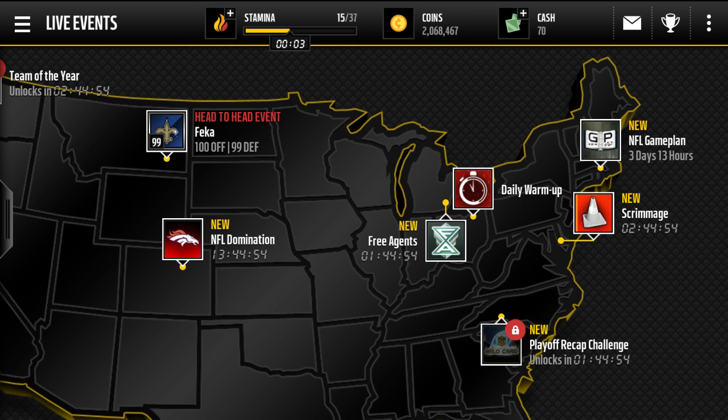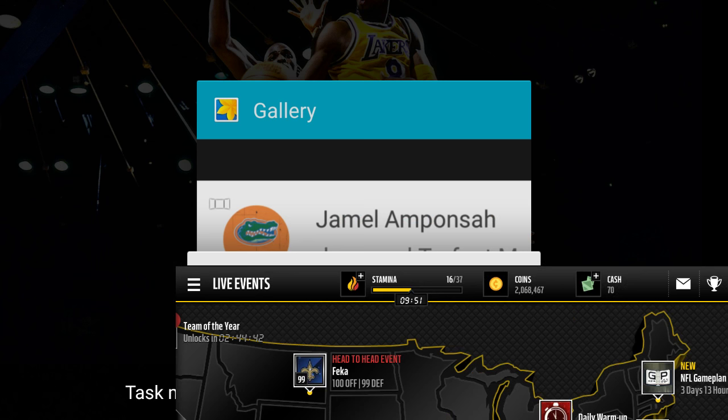What's up guys, it's TheMetGaming, back with another video today. Today we have episode 5 of Budget Showcase, and today is going to be featuring 88 overall cornerback Desmond Trufant. He just came out a few weeks ago in the Madden Superlative Packs.